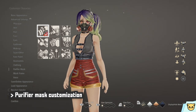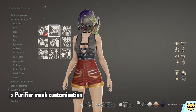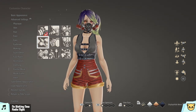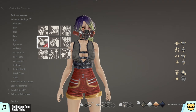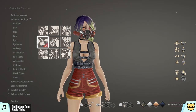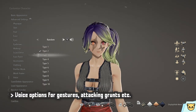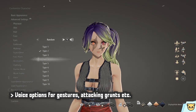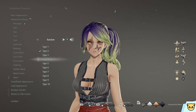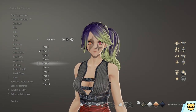Then we have the purifier mask — in the world of Code Vain there's a miasma that requires you to wear a mask in certain areas, and it will appear in some cutscenes and finishing moves. There's also a mask frame for additional customization. Finally, there are ten voice options you can preview. Your character is mostly a silent protagonist, but the voice appears in attacking grunts, emotes, and similar moments.